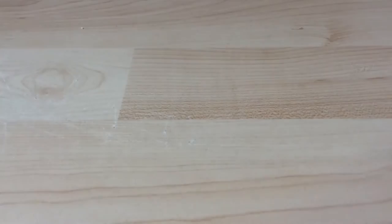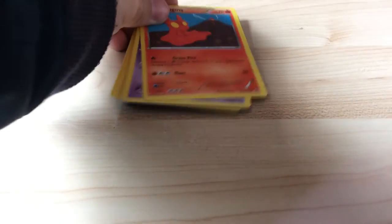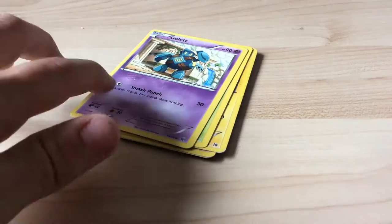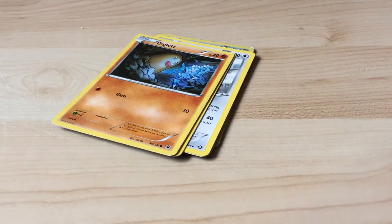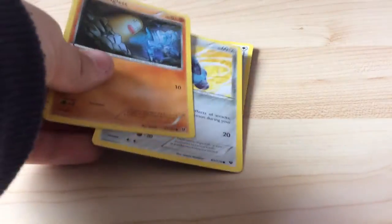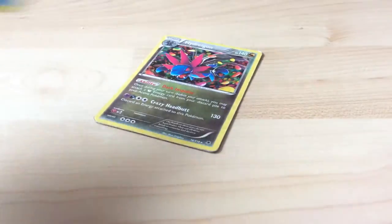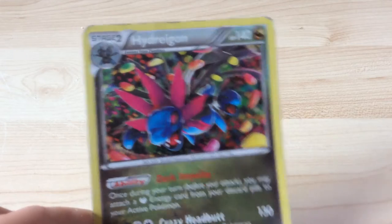Now this pack. Opened it. Now my card trick. First we get a Slugma. A Gollet. A Surskit. A Magneton. Diglett — wait, there's another one in there. Diglett. Bronzor. Talonflame. A Swampert. Shellder. And a Holo Hydreigon! Yes! Oh yeah.